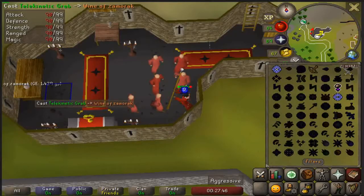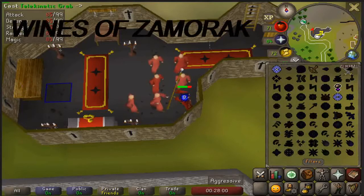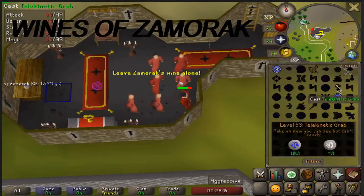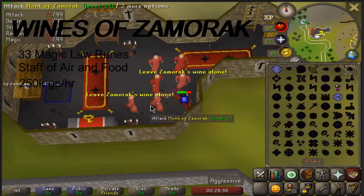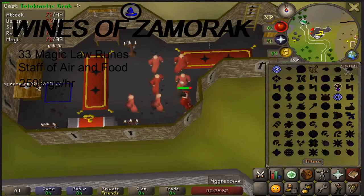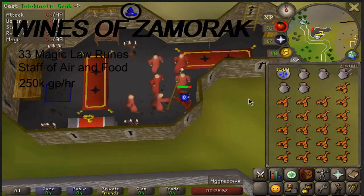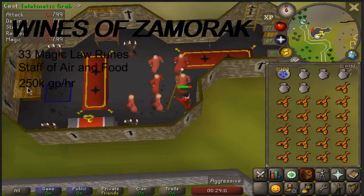Up next we have a classic money maker: Wines of Zamorak. The requirements for this method are 33 magic, some law runes, a staff of air, and some food. Located in the Chaos Temple northeast of the Goblin Village, Wines of Zamorak offer profit of almost up to 250k GP per hour. The method itself is fairly simple — telegrab the wine on the table and wait for it to respawn, or hop worlds. If you have an extra 5k or so laying around, you can purchase Zamorak monk robes.